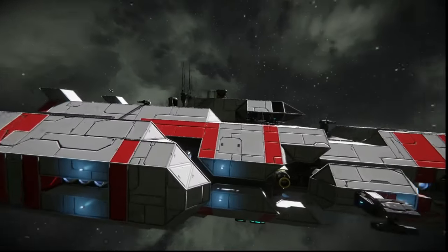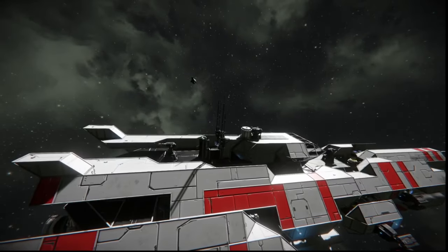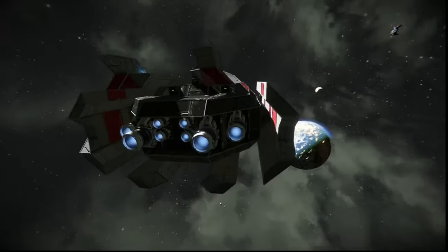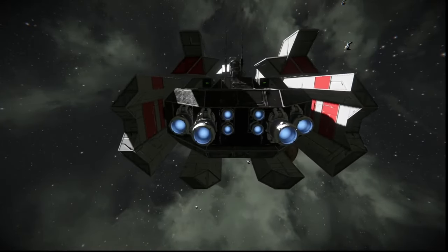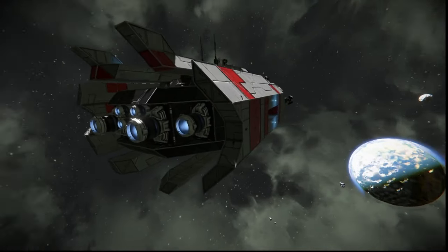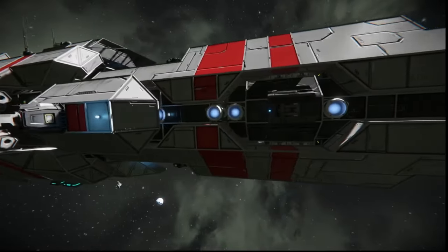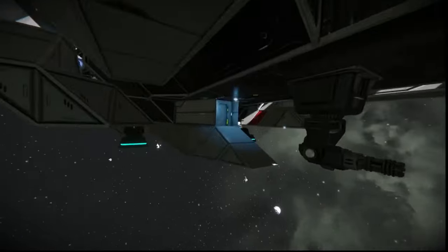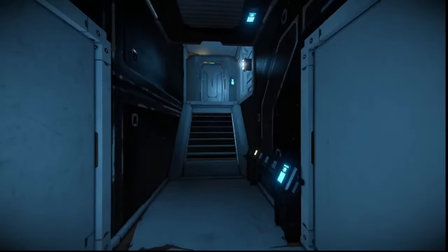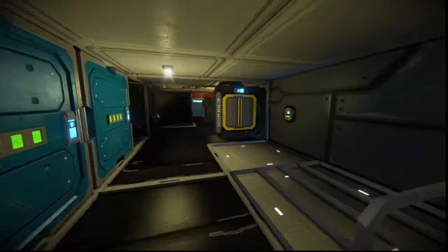We've got a pretty decent bridge. Like I said, this is before they really brought out the other angle blocks — these are the limitations of what people had to deal with back in the day. It's also good to learn from old designs like this, because old designs can teach you things that newer modern designs just don't have. To get inside this thing, you kind of have to go in here, and it has door sensors.